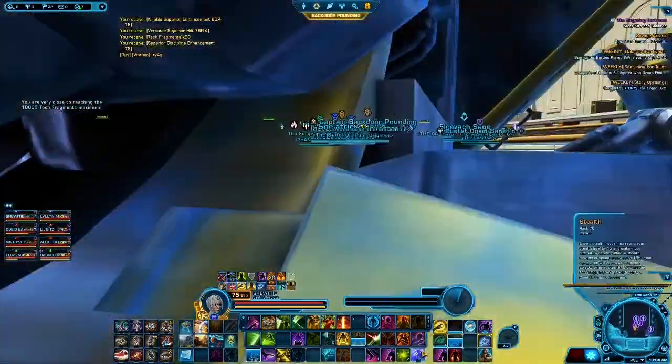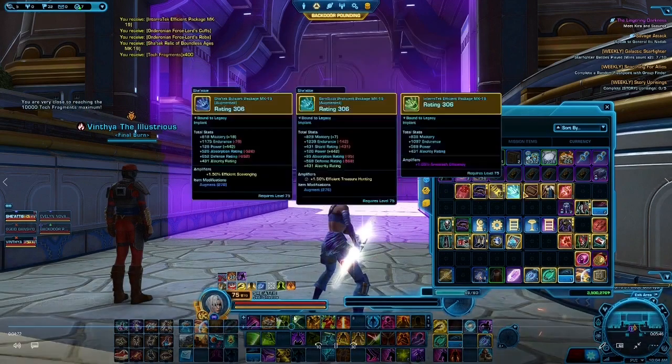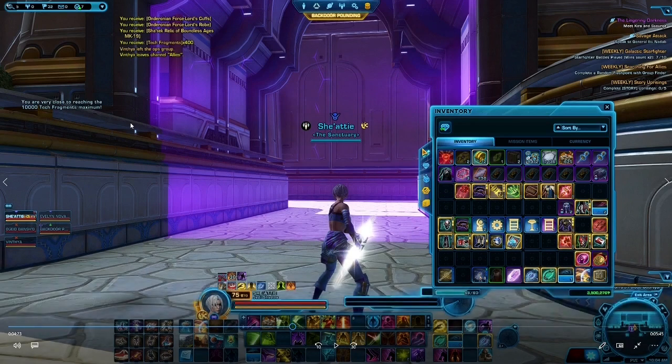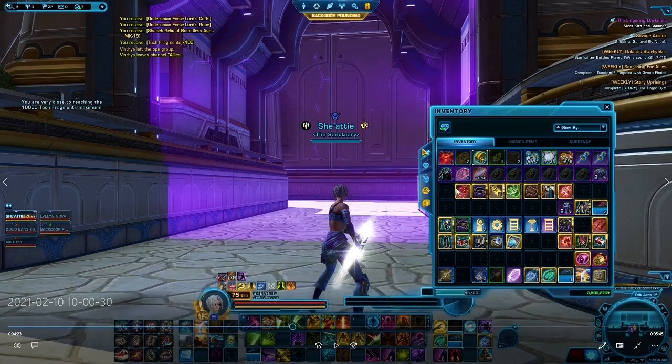You can see here I'm about to open the crate — that's the crate that drops from the boss. Don't forget to loot the boss when you're doing it. The crate will drop you 400 tech frags. You can see here — 400 tech frags received, top left. I'm closing my inventory because I'm at max tech frags and trying to find items to buy still.